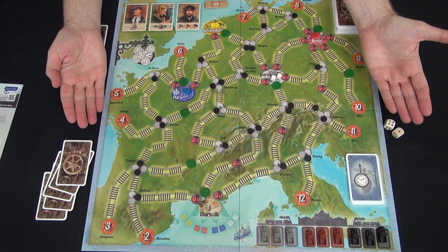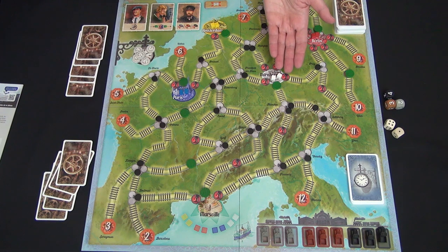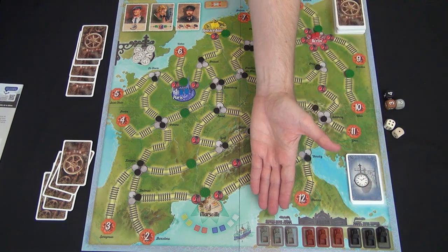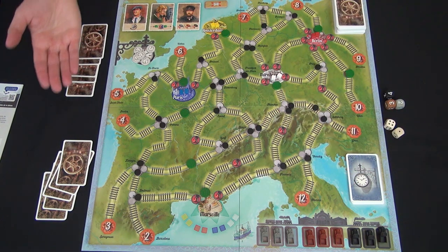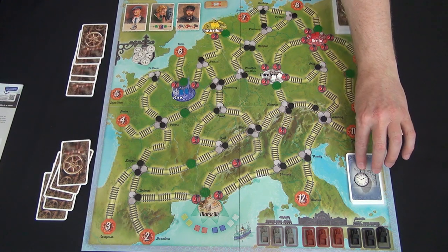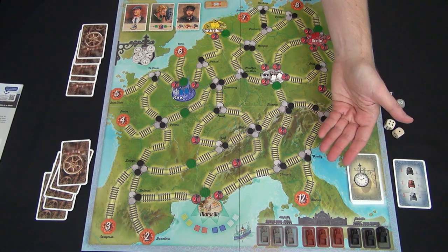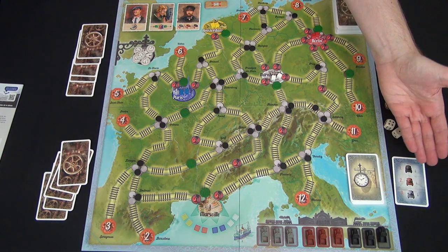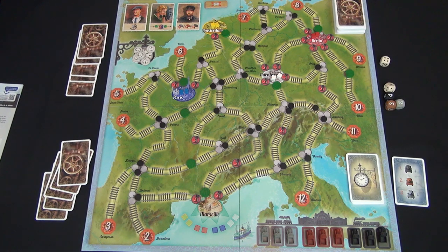Here's the starting setup for Switch and Signal on the European side of the game board. Your goal is to move eight goods — two each from Paris, Amsterdam, Berlin, and Nuremberg — to Marseille before the deck of transportation cards runs out. You'll use trains to pick up and deliver these goods, with trains entering the game and moving based on transportation cards as well as action cards players play from their hands. On a turn, you reveal the top transportation card and carry it out.